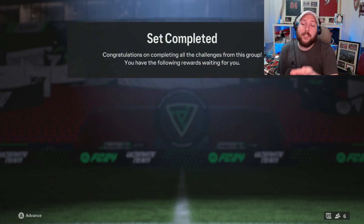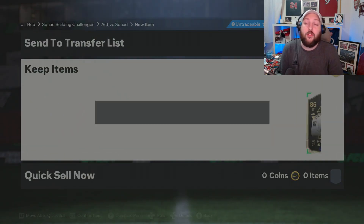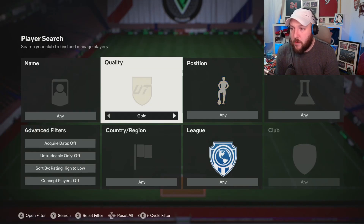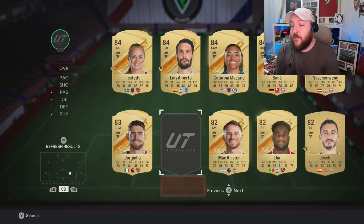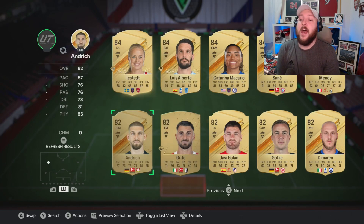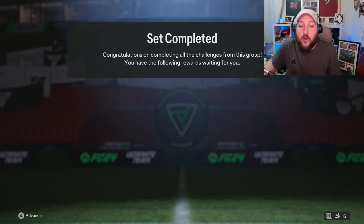Lacazette can go straight into our next 83 times 10 — not only does that help in many ways, it also brings the rating down overall. So we go back to team of the weeks, put in Lacazette, then go to gold and add any 83s we have, then start filling with 81s and 80s because we're well over the rating with the 86. That's one way to make it cheaper. That one's complete and now we've got our next 83 times 10 — let's open it up.